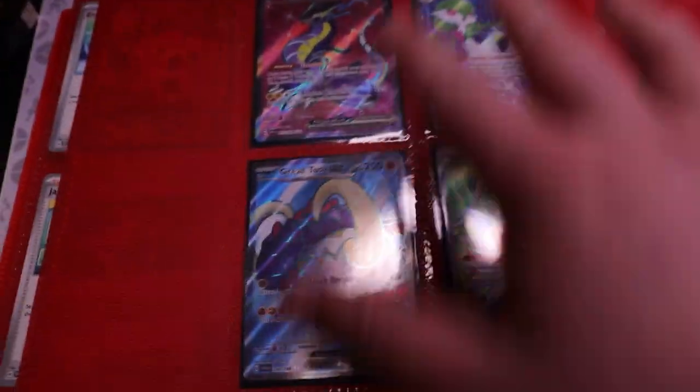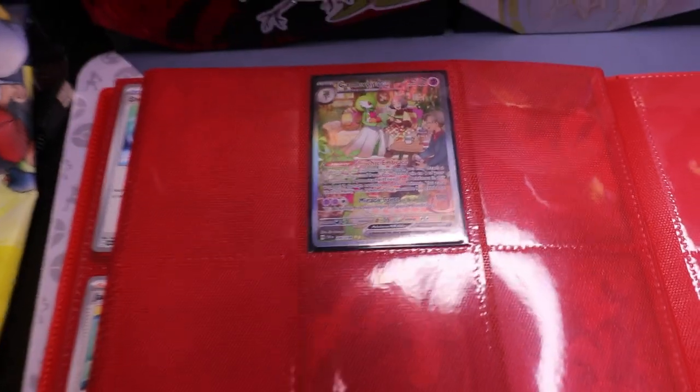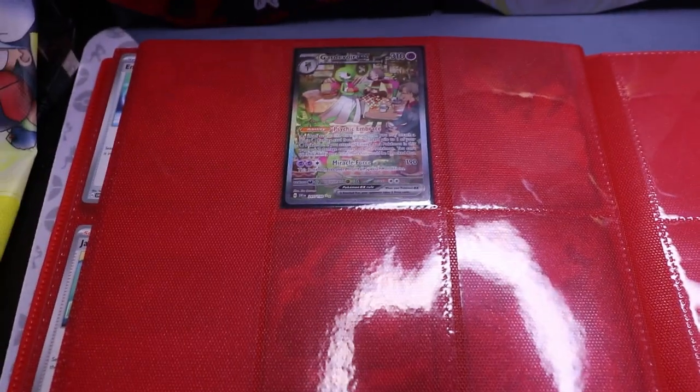Here are our full arts. It's convenient that the four full arts we have are all listed into kind of one quadrant there. And then this is the last card in the binder right now as it stands — the Gardevoir EX alternate art. Today I'm really hoping we can pull the Caridon one.